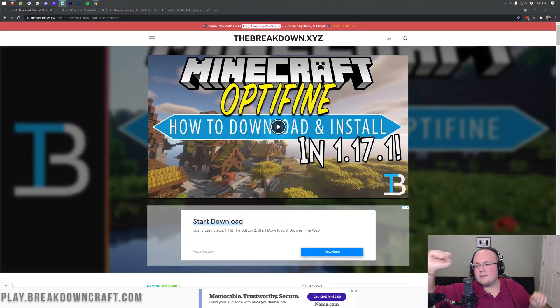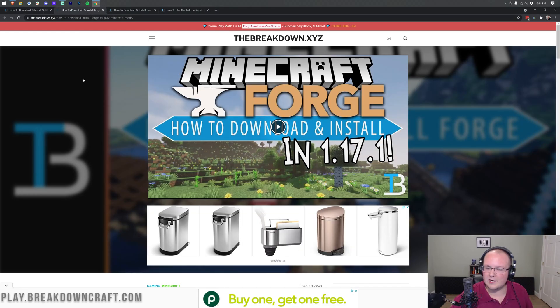Hey everyone and welcome back to The Breakdown. Today I'm going to be teaching you how to download and install Optifine with Forge — Optifine and Forge installed in Minecraft 1.17.1 together. We're going to be going over every single step of doing this in this video.